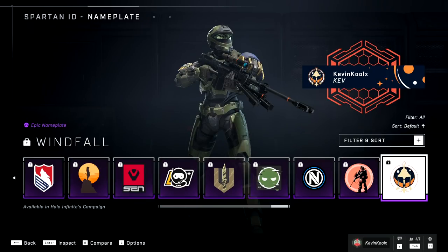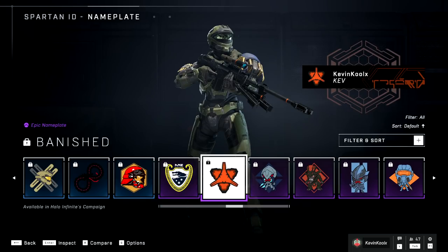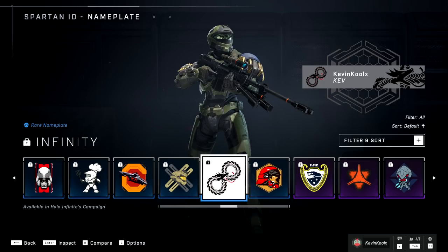We also get some cool nameplates. We have the Windfall nameplate, and of course a Banished nameplate, which might be one of my favorites available. There's also the cool-looking Infinity Dragon Snake thing called Infinity, which again looks amazing.